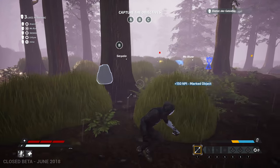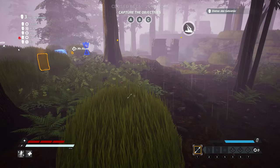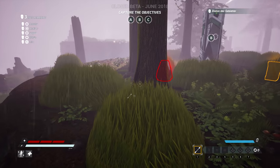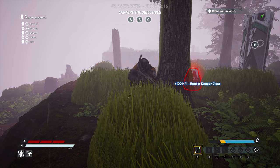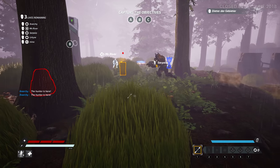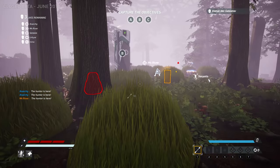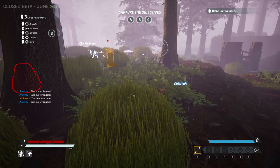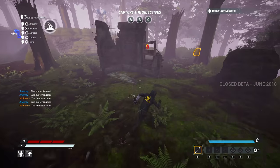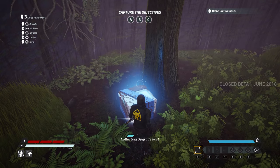I don't know what that is. Is that a trap? Here he is. Let's see what's over this way. Yellow is ammo. What's this down here? Upgrade part. Okay.